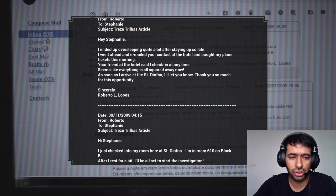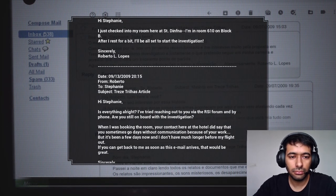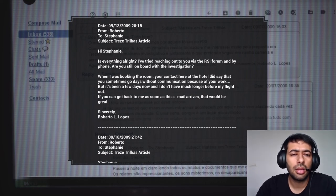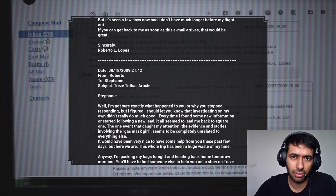After arriving at the hotel, Roberto notes that Stephanie has stopped replying. 'Is everything all right? I've tried reaching out via phone. Are you still on board with the investigation? Your contact at the hotel said you sometimes go days without communication, but it's been a few days and I don't have much longer before my flight out.'